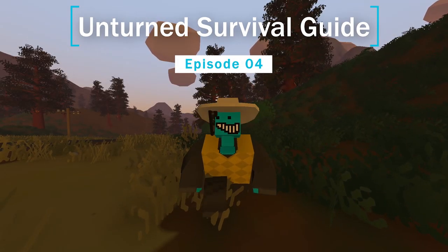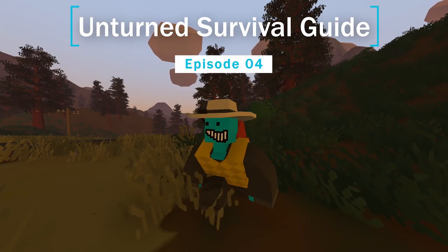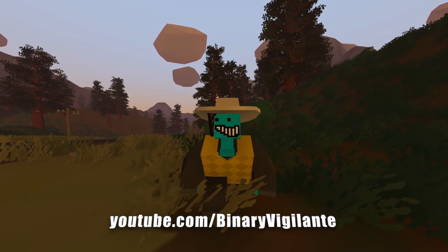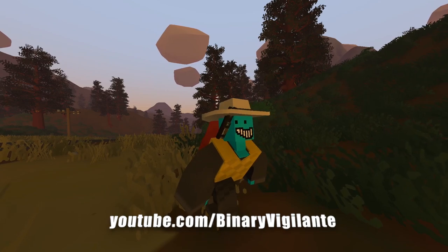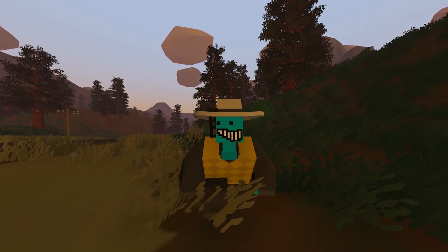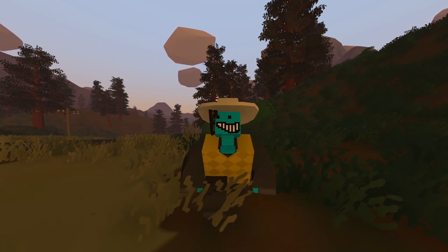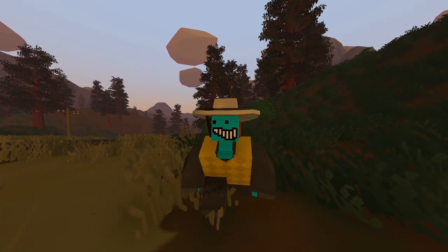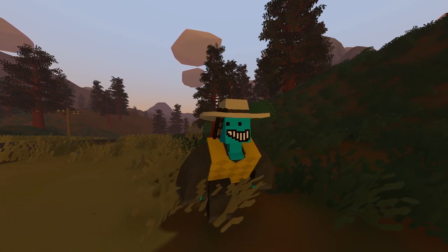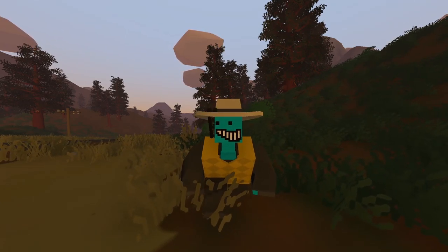Hello and welcome back to my Unturned survival guide. I have done some stuff off camera — I've traveled a little bit, discovered some things, and organized my inventory. There is a place right up there that I'm excited to loot because I think it has some pretty cool stuff. Hopefully it will have a map. I'm not sure if it's a military area or not, but we will have to see.